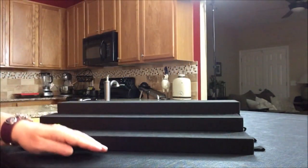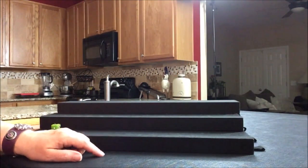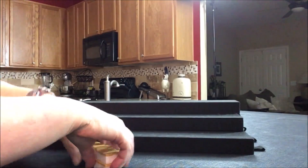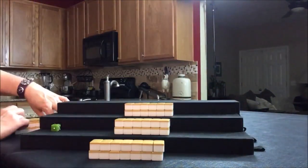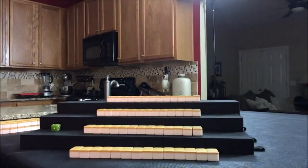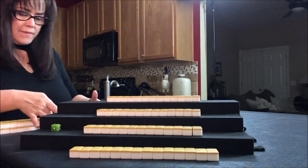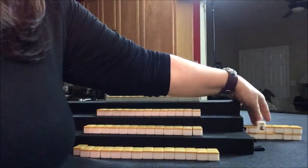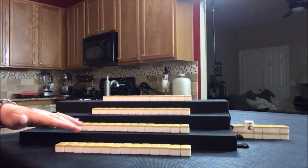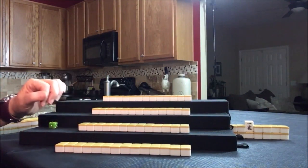I'm going to deal the tiles. Player 1, or East, will get 14. South and West and North will get 13 each. I'm going to build the kong wall now. Two crack is Dora. I think we're ready to look at everybody's hand and see if we can identify a yaku for each one.